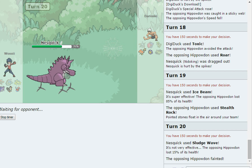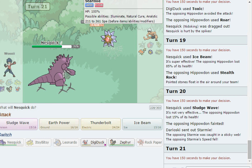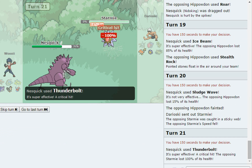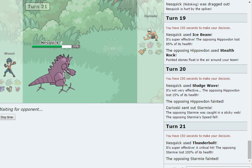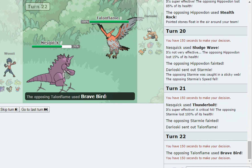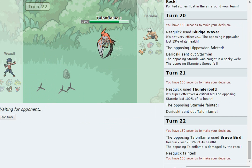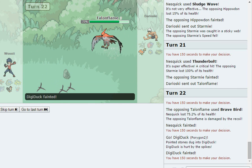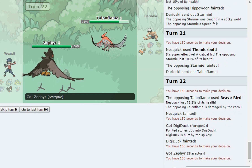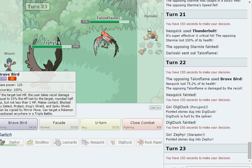Let's see if Nidoking outspeeds with the Webs — I feel like he's just going to bring in Talonflame. We do outspeed thanks to the Webs — no, Focus Sash too! His last Pokémon is Talonflame and I feel like it's going to clean up. There's Gale Wings Brave Bird. I went into Digiduck — that was stupid. It all comes down to whether we live this, and we most likely won't.